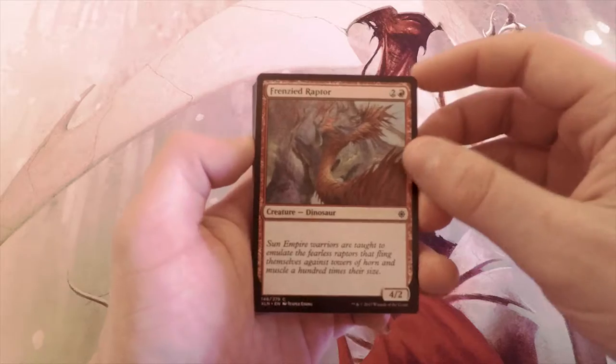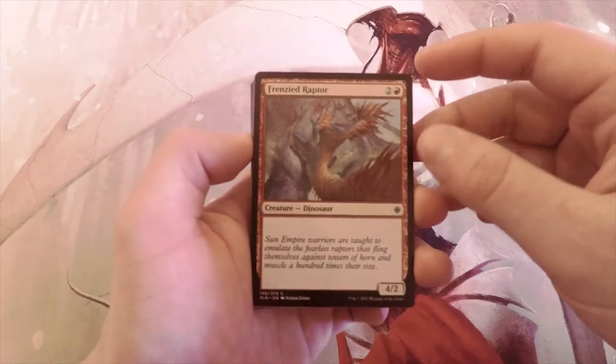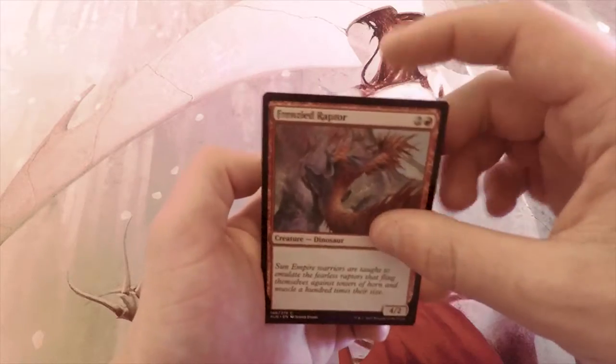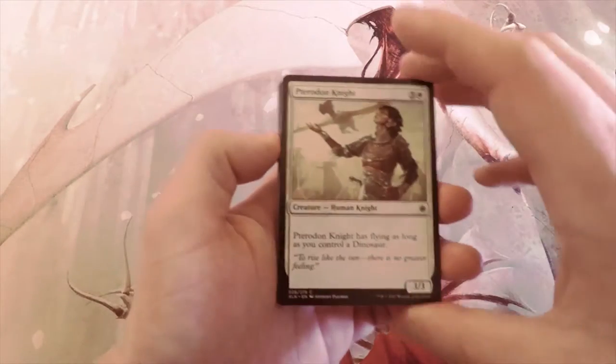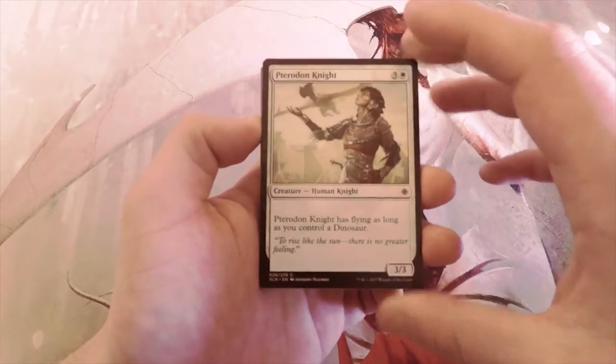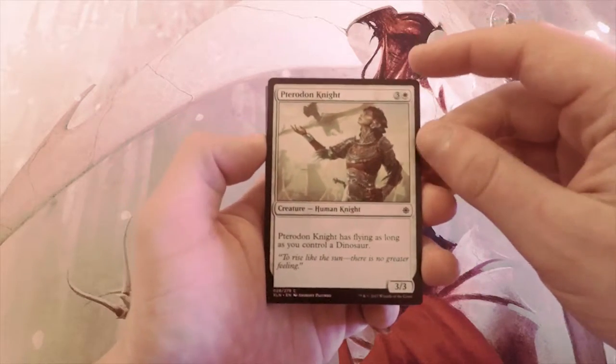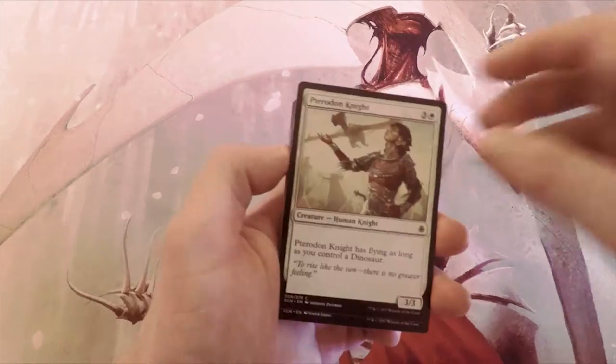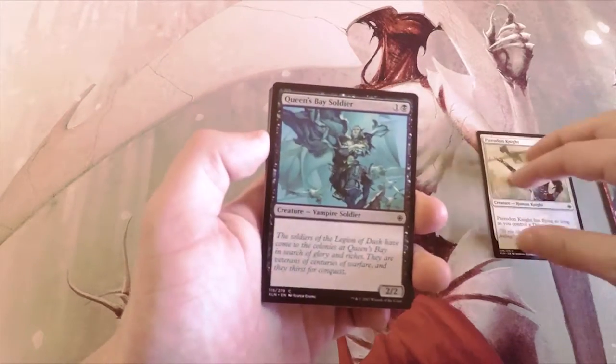We're going to skip over Frenzied Raptor — it's a 4/2 for three which just isn't that great, very filler. Pterodon Knight is a 3/3 for four with flying as long as you control a dinosaur, which is definitely a little bit better. Flying is super strong, so as of now that's the pick.